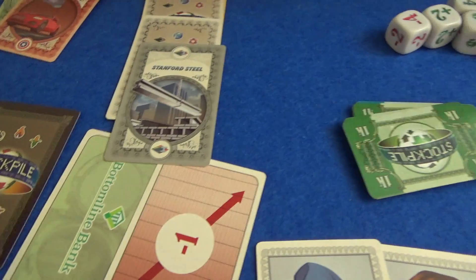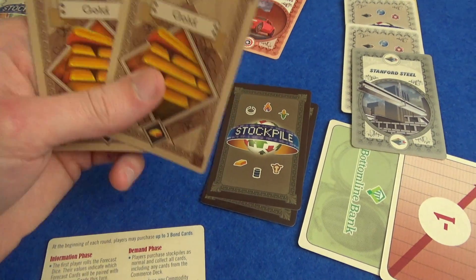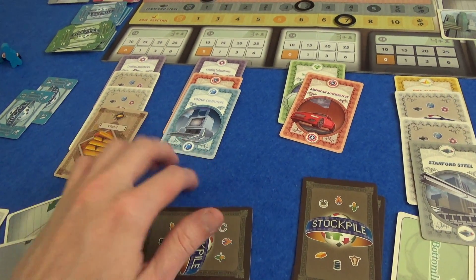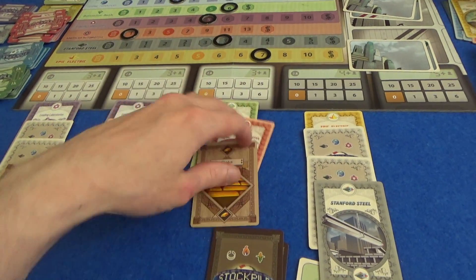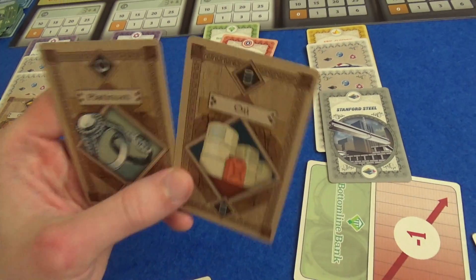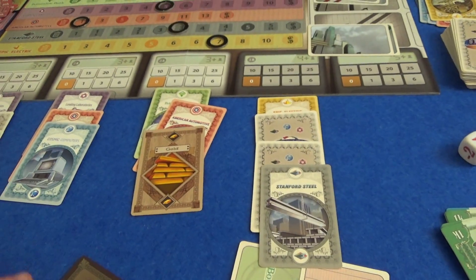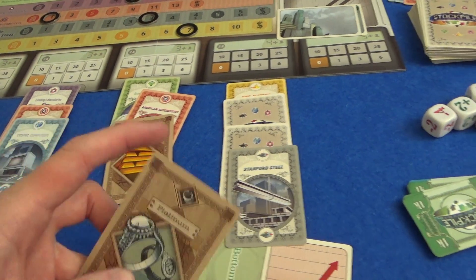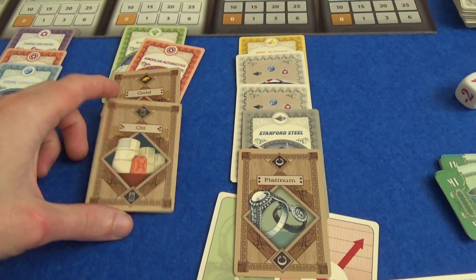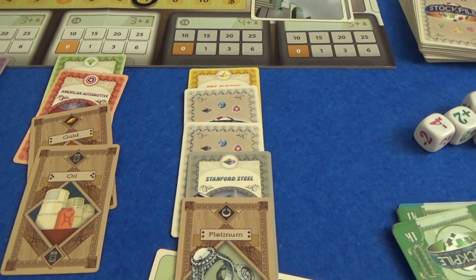Now we get two commodity cards each. Marty places his in different places face-up — he puts gold there since he doesn't want two of the same. I have natural gas already, so I'd be fine having platinum and oil. I'll place platinum here and oil there, because I don't want this to be too attractive since I really want Cosmic Computers. We'll find out soon because bidding is on the way.